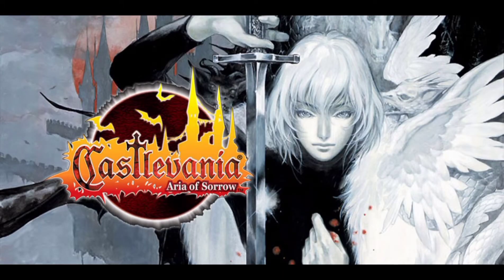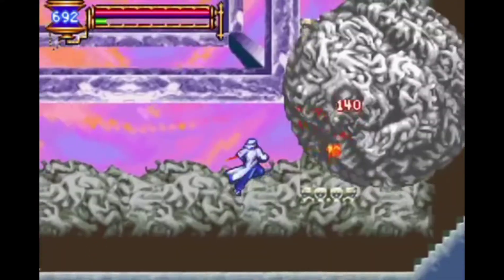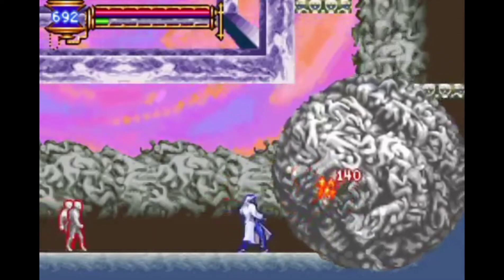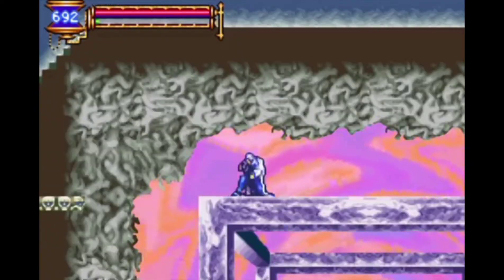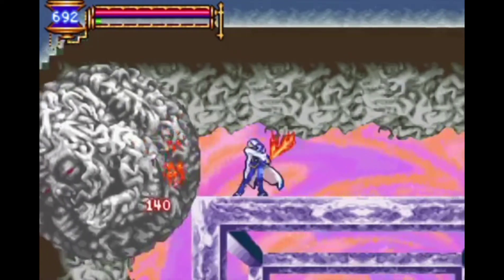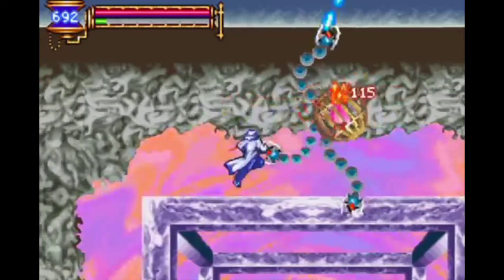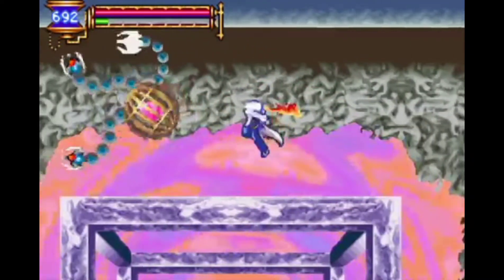The bosses of Aria of Sorrow are really fun and challenging. However, the Legion isn't one of them. The Legion drops four great men to follow you, but it doesn't drop any more than four, which makes them really easy to avoid. And that's his only attack. For the remainder of the fight, it'll just slowly move around the room. After you destroy it, it fires off lasers that are extremely easy to avoid — and it takes forever.